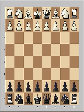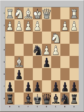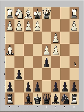Svidler played knight to f6, c4, g6, knight to c3, d5 — and we have the Grunfeld Defense. Bishop to g5, knight to e4 attacking the bishop, bishop to h4, knight takes knight doubling pawns, pawn takes knight, pawn takes pawn, e3.